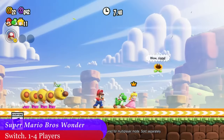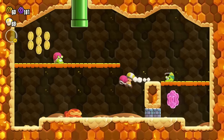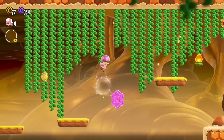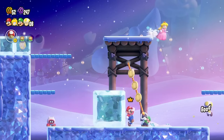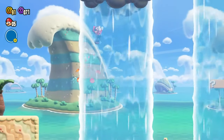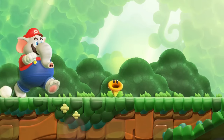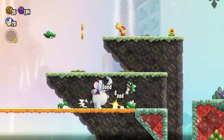Super Mario Bros Wonder needs little introduction. It's a wonderful revival of the series that brings new abilities from the bubble flower and the elephant to the new wonder flowers that completely change the level you are playing into something totally different when you pick one up. When it comes to co-op, the collision has been removed, so you'll no longer be hopping on each other's heads and knocking your friends into lava. We're a little torn about this change, but we have been having a pretty fun time playing through Mario Bros Wonder.